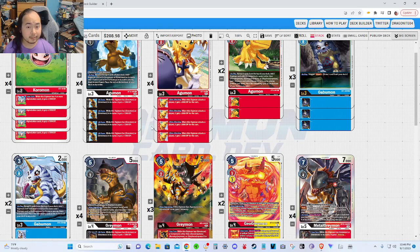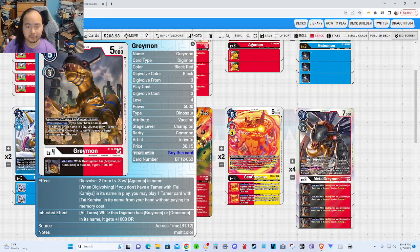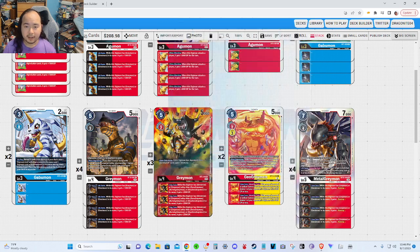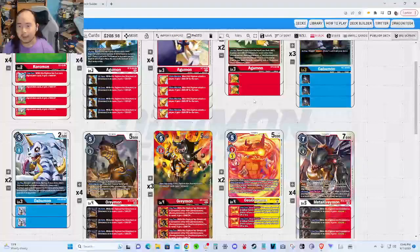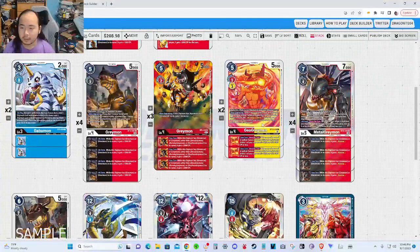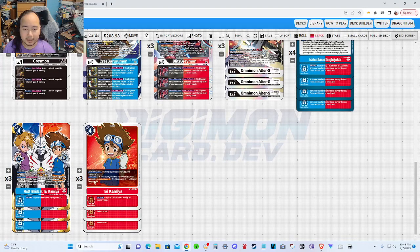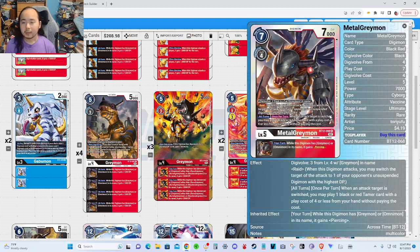If there's a Tamer in security, you can play it for free. And if you don't have a Tamer in hand but you have this Geo GreyMon, you might take the chance to Digivolve on the off-chance there's a Tamer in security. So it's still pretty good — I just don't want to run too many since Stardust 7 AguMon is the only one it can Digivolve on top of for two. This card is the main reason I bumped up my Tai Kamiya Tamer count, to increase the chances of revealing one from security.